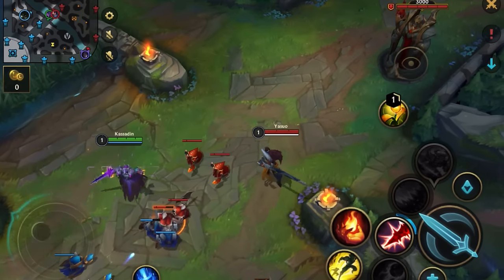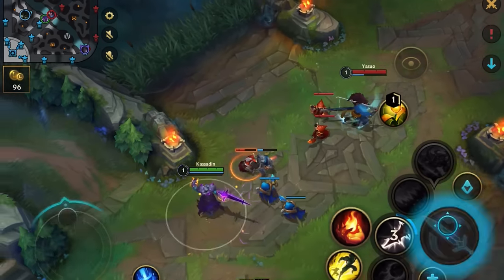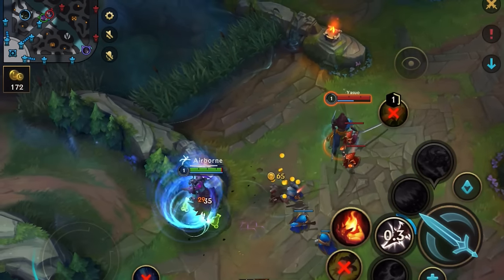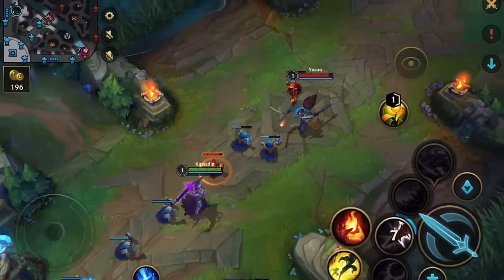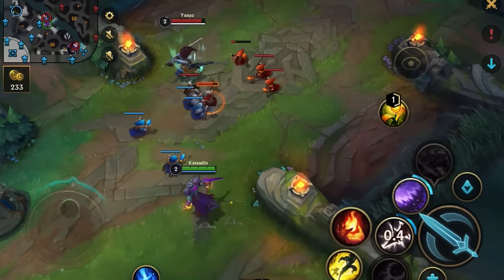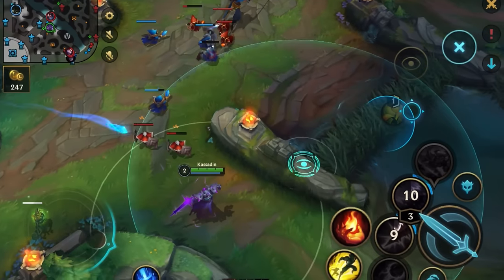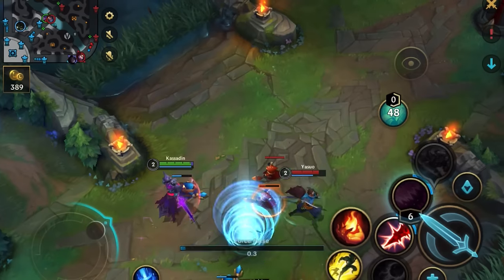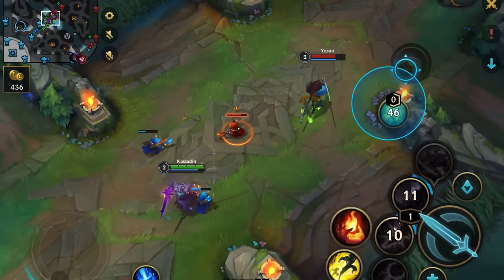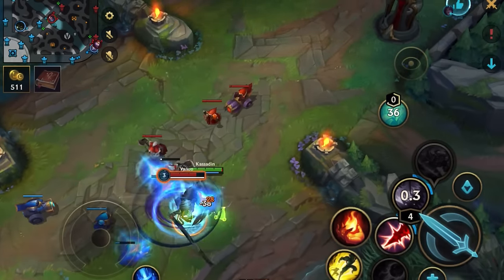Yasuo is a little easier than Yone because his Skill 1 is shorter range, so you can poke with Skill 2 from outside his range. But the defensive playstyle remains the same because his passive shield and Bone Plating will mitigate most of your damage, which is already low in the early game. However, you can find comfort knowing that just by staying even, or at the very least surviving, you're outscaling everyone on the map. In fact, it's the enemy team that will feel pressured to shut you down because the clock is ticking for them.